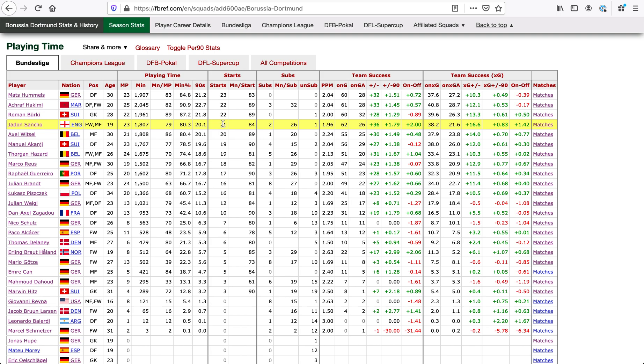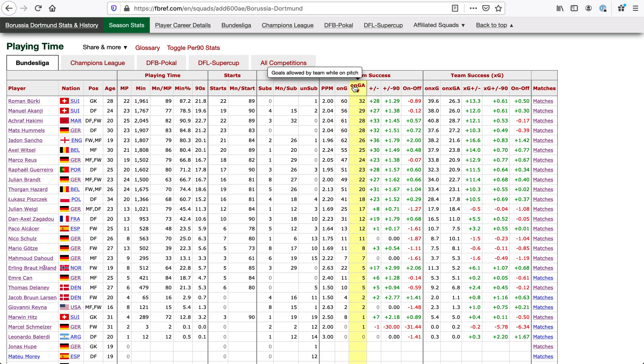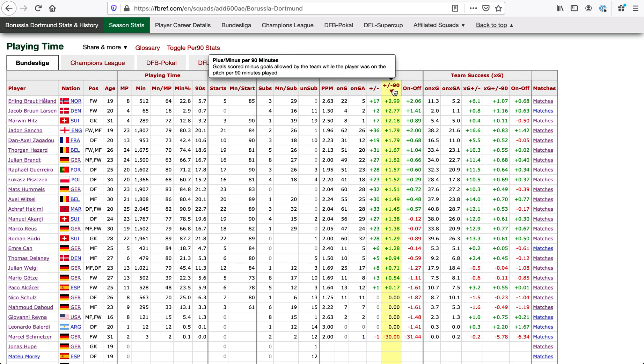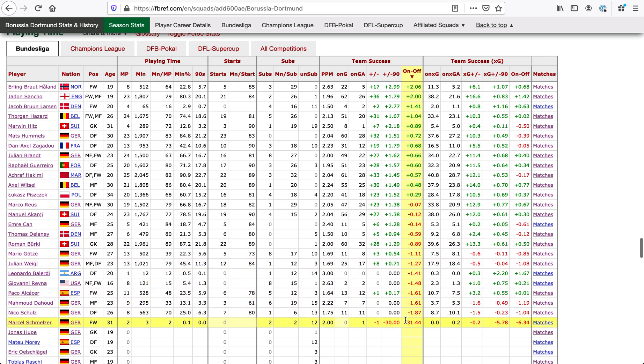Playing time — this allows you to see when goals were scored when the player was on or off the pitch. The most goals scored when Sancho was on the pitch: 62 of them. Roman Berkey plays a lot, so he's probably on the pitch the most when goals are allowed. You've got plus-minus, similar to hockey — plus-minus per 90 and on-off per 90 minutes. Dortmund is scoring more than two goals per 90 minutes when Erling Braut Haaland is on the pitch versus when he's off. And the same stuff with XG-based numbers rather than actual goals.